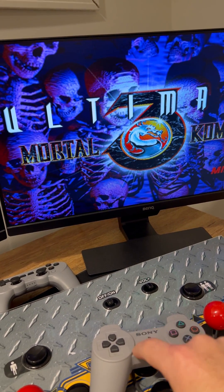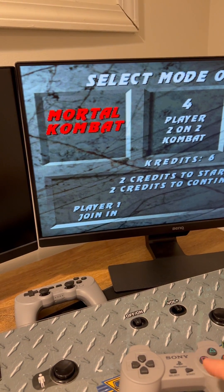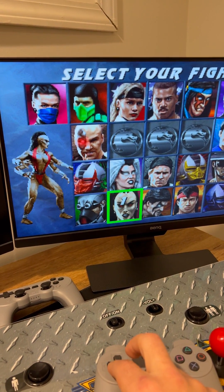Hit the Select button to get your coins, and then you can just play the game. You can see it is loading up and playing now — you can see it in the middle of the game.